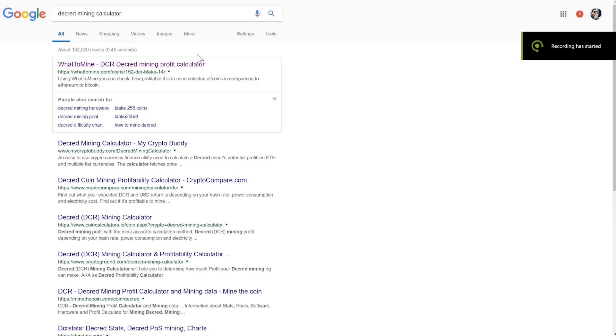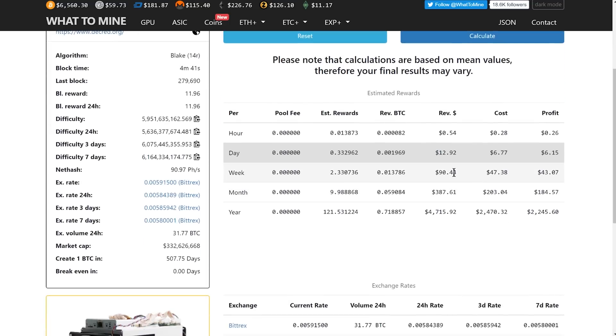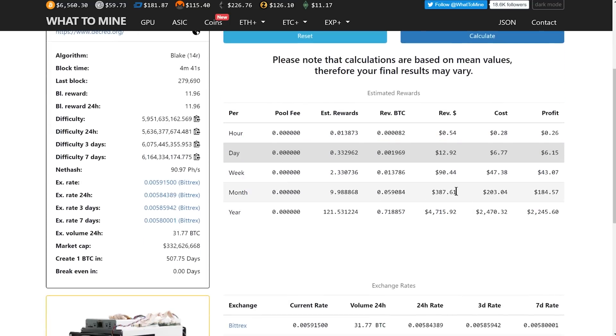The machine has to run 24/7 in order to see those results. With current difficulty, you can mine about 10 coins a month — I'll show you a calculator right now. It's very fast and easy to find a Decred coin calculator online, and it shows that you make 10 coins per month. Ten coins per month is about $370 a month, so your return on investment is about three months.